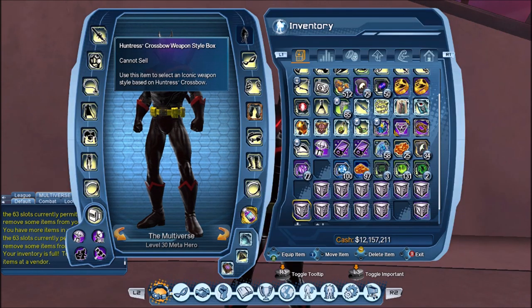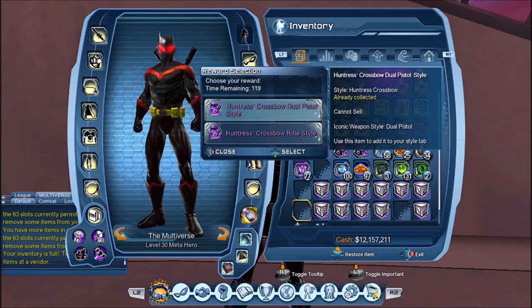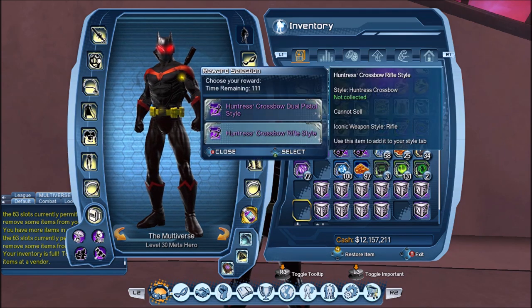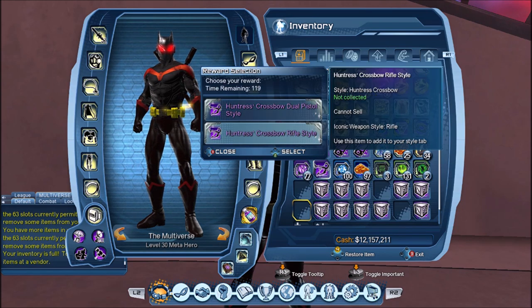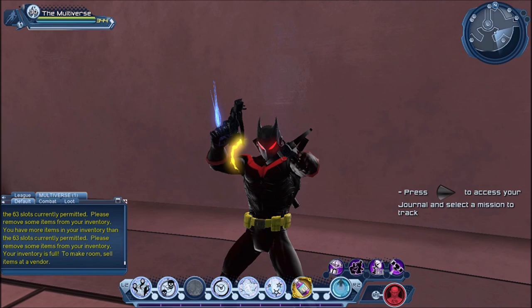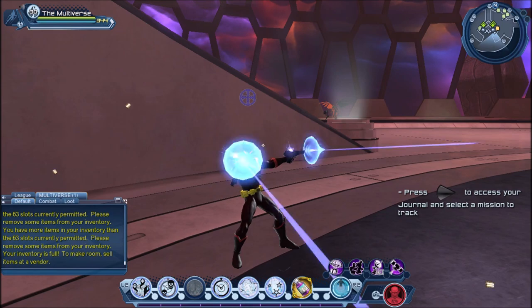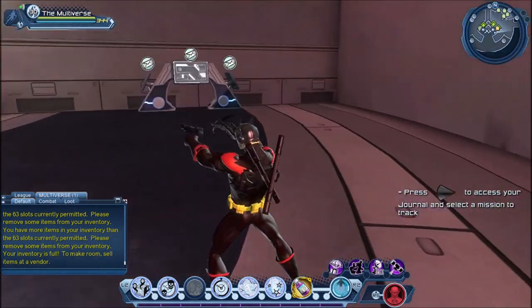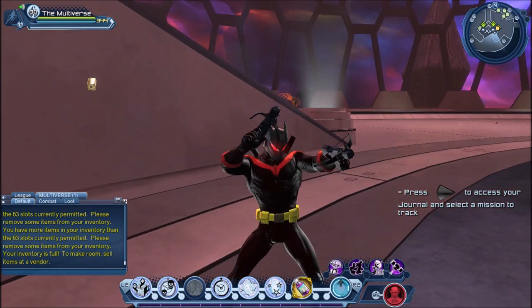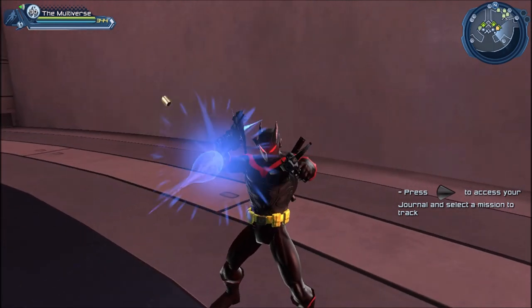Next let's take a look at Huntress's crossbow weapon, and that's a weapon that's been highly requested ever since we saw the Huntress Legends in DC Universe Online. We do have a dual pistol version and a rifle version. Let's start with dual pistols — oh yeah, that is something that has been highly requested. Sadly the crossbows seem to be color locked, but it's a small price to pay for some pretty cool looking crossbows.